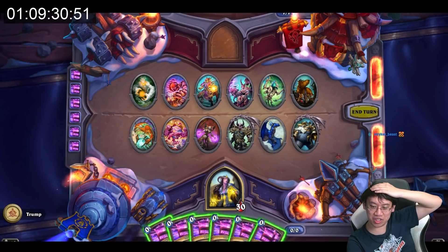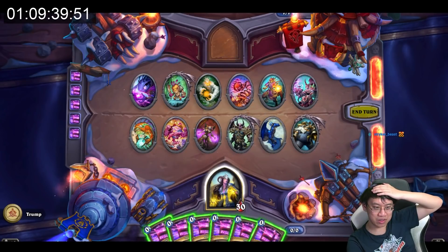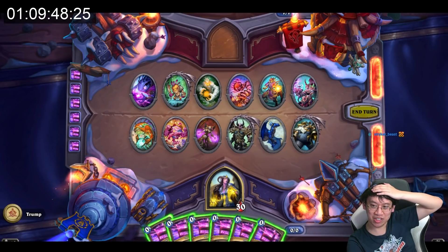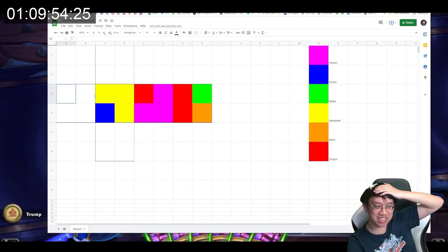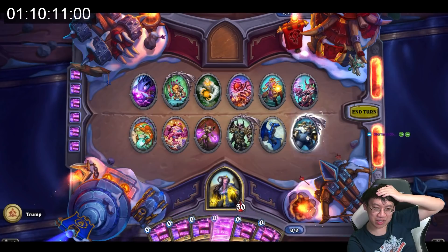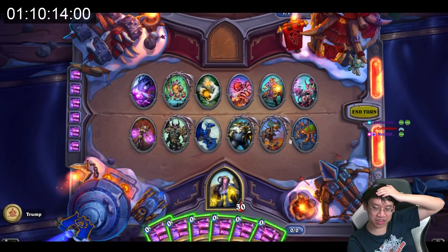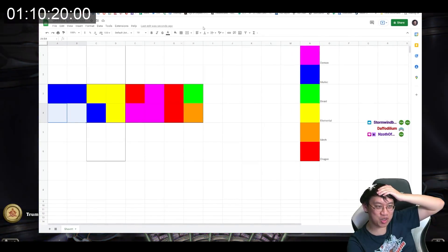Three moves the top row two spaces to the right, so this elemental will go here. Two murlocs were discovered — that means these two are murlocs. And then the fourth card moves the bottom row two spaces left, and those are two beasts. So therefore, these are two beasts.